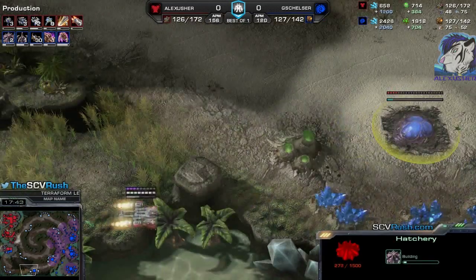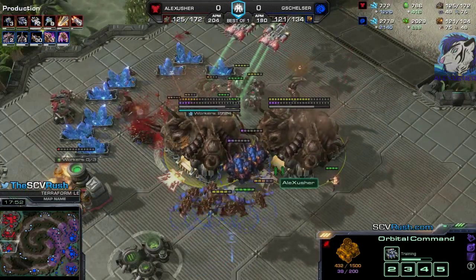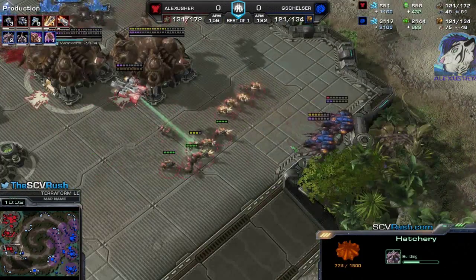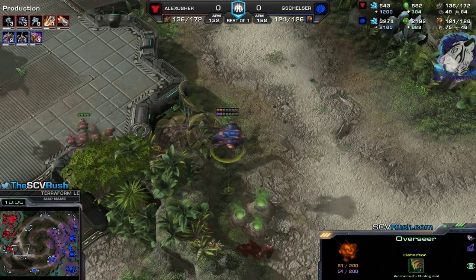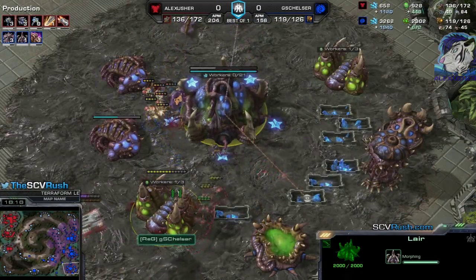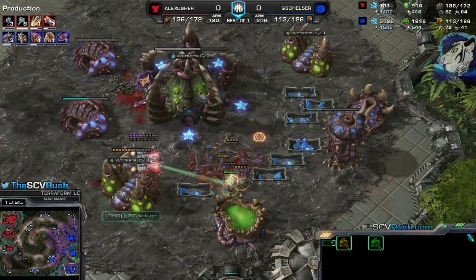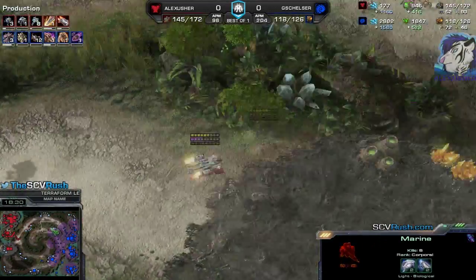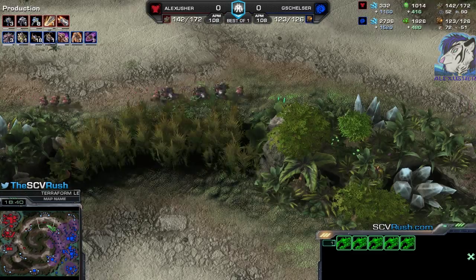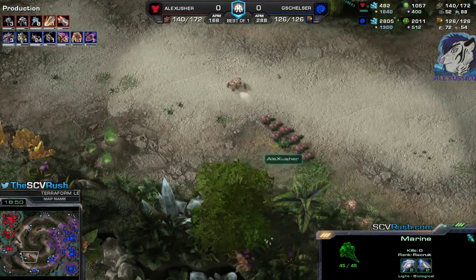I lost a lot. I might be able to get this base — nice contaminate, I like that. Worker-wise I'm quite far behind, but the upgrades are good for me. No Overlord speed — that's a mistake, he needs Overlord speed. But the Hive is ready, so we could see Brood Lords or Ultralisks soon. The Zerglings are moving in. I'm not dealing too much damage — he pulled the drones in time. I think he took this base, which is a mistake. Neohammer thrown down — just plus-three attack, I don't have enough minerals. And a Drilling Claw — still no combat shields. I am really playing without combat shields.